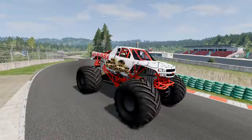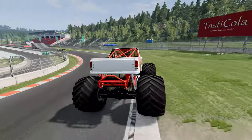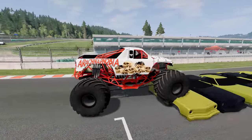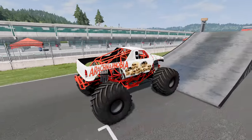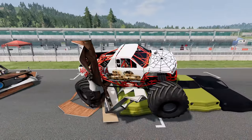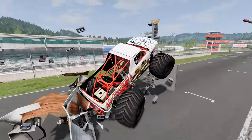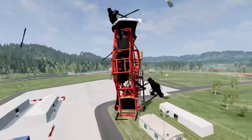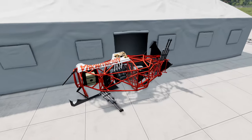Coming up next, we've got Arachnophobia. He gets lined up for the crush cars — Arachnophobia over the crush cars, heading for the ramp. He gets some nice air and a perfect crush on the campers. He's on the second set of crush cars, having a little trouble with the debris. Through the first block wall, he takes down the second one — and Arachnophobia gets eliminated and sent all the way to the other side of the track. I thought Arachnophobia was going to make it there.